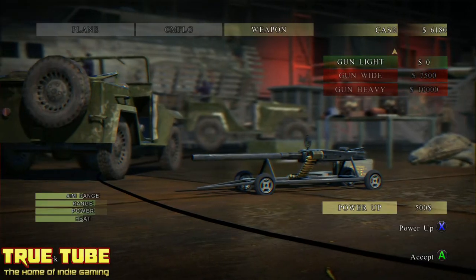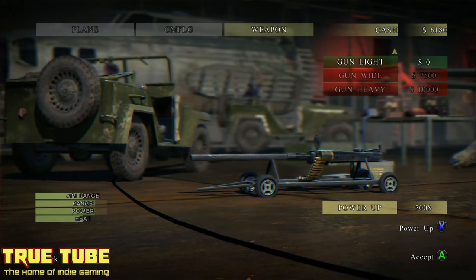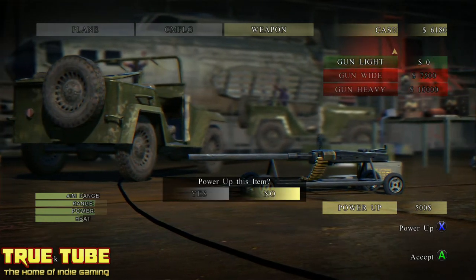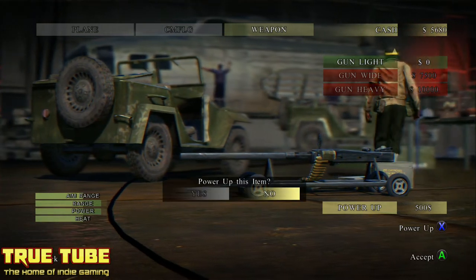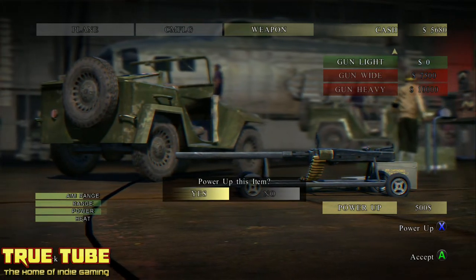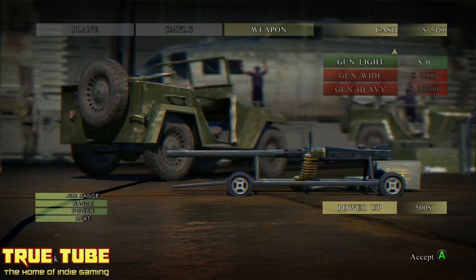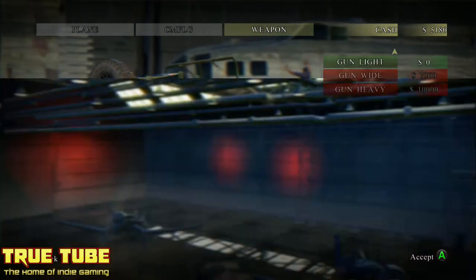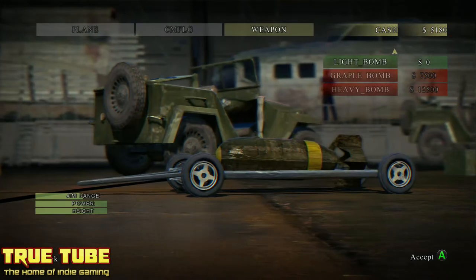Hi guys, it's Drew here bringing you another true review, and today is Iron Wings on the Xbox One. I always keep wanting to call it Iron Sights for some reason, but it's Iron Wings on the Xbox One, priced at £19.19 in the UK and £23.99 in the US. It's currently available on the marketplace, and what we have is a third-person or first-person World War 2 flying arcade combat game.